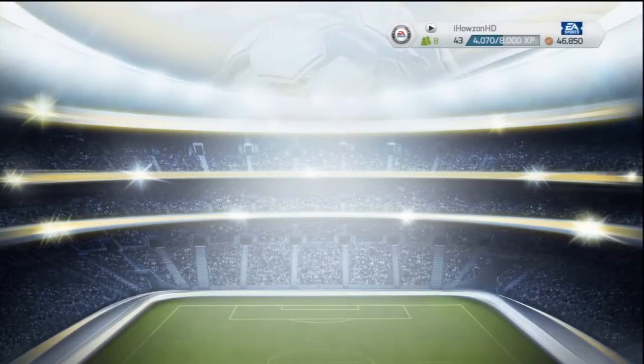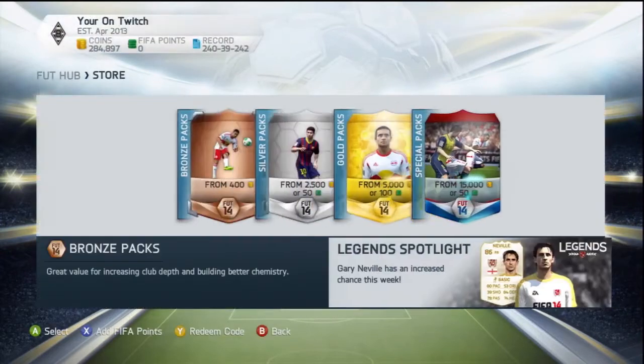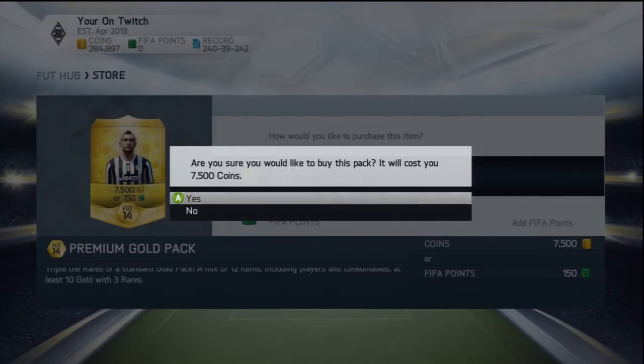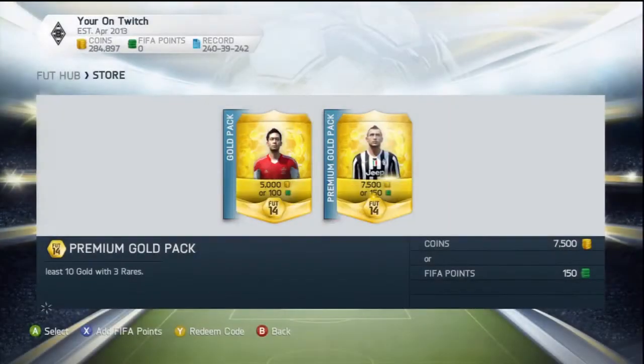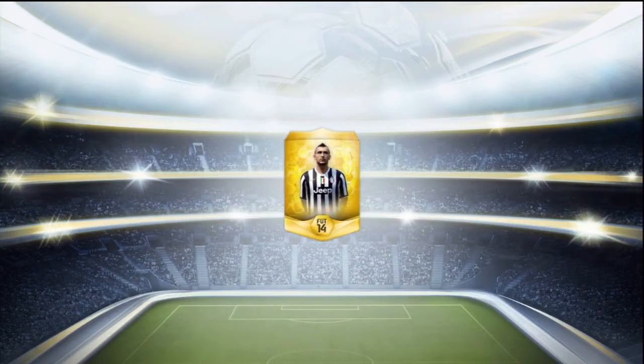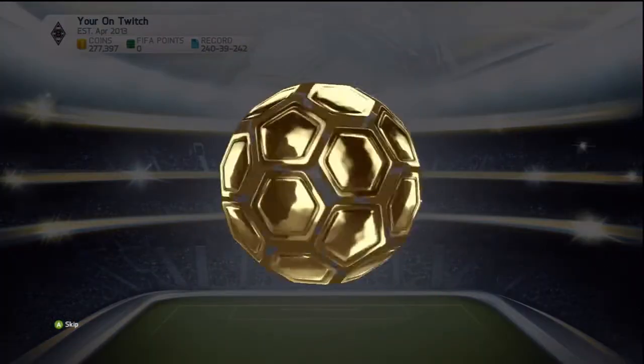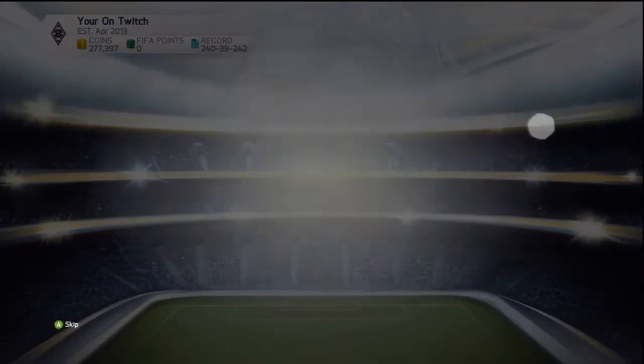I'm probably going to do just one pack today because it's going to cost at least 700,000 coins. I get absolutely rubbish pulls from packs, so we could end up with Messi or absolute crap. It's going to be a really interesting series where we build any sort of hybrid squad — it could be amazing or the worst hybrid squad you've ever seen.